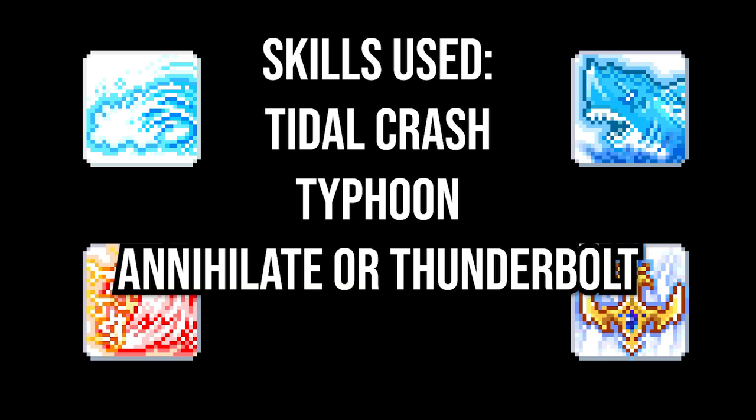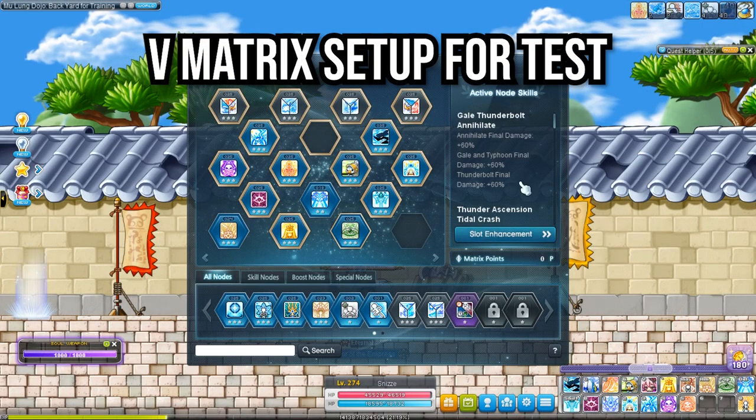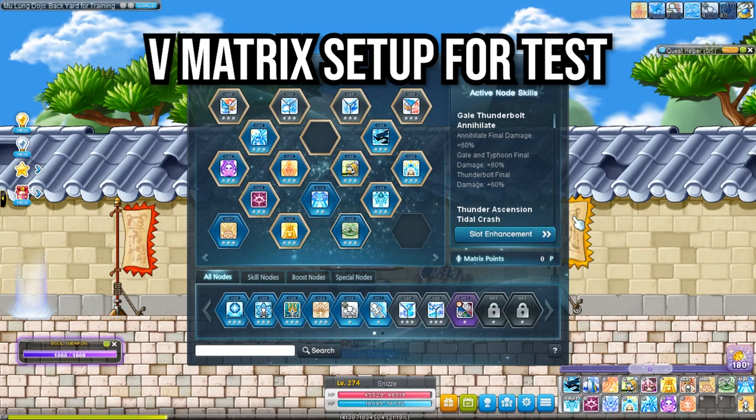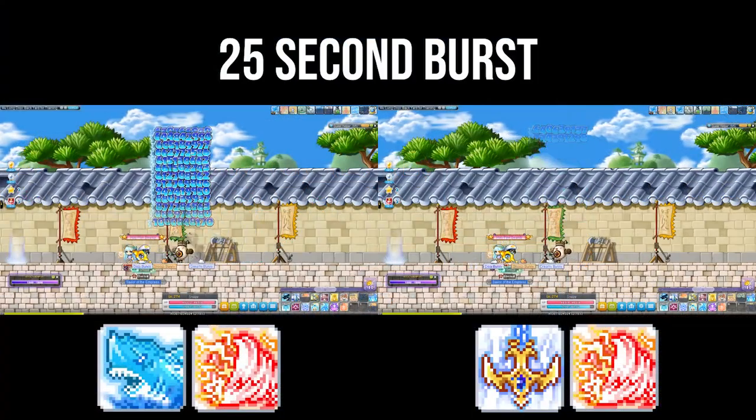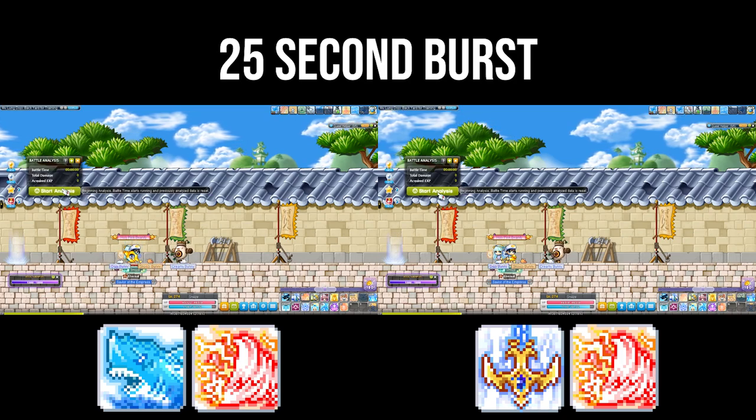In these new tests I removed those variables to keep it a lot more consistent and to see the raw data. I'm only using four skills in the analysis: Tidal Crash, Typhoon, Annihilate, and Thunderbolt. I'm only using Tidal Crash to avoid the 100 attack cap limit that you would reach if you attack 100 times in place. Tidal Crash allows me to move without losing too much time during the 30 seconds that Primal Bolt is active.